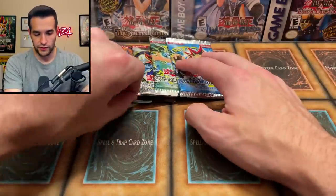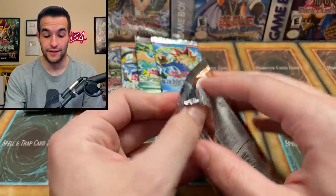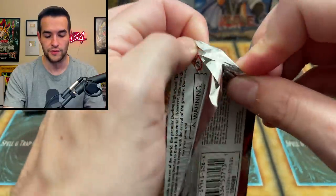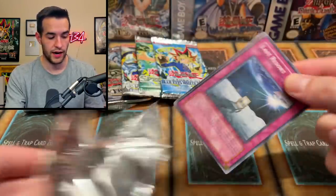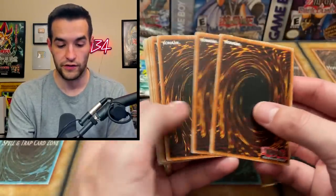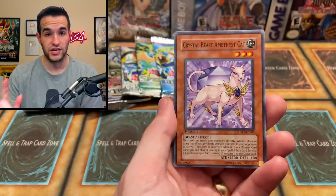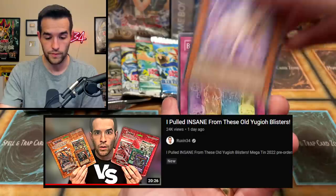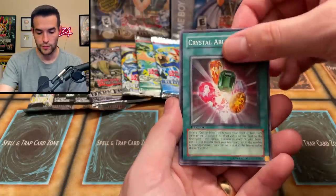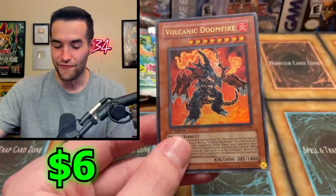Now we're down to bangers in every pack. Let's save Dark Revelation for later and do Force of the Breaker. We actually opened quite a bit of this recently and had some really good luck, but that was unlimited — this is first edition. Can we have that kind of luck in first edition? I'll be kind of kicking myself for not picking this pack if we pull something huge for the every pack opening. We have Crystal Beast Amber Mammoth, Crystal Abundance, the Hard Sell, and Goblin — not Zombie. Oh, it is a big one — Volcanic Doomfire!